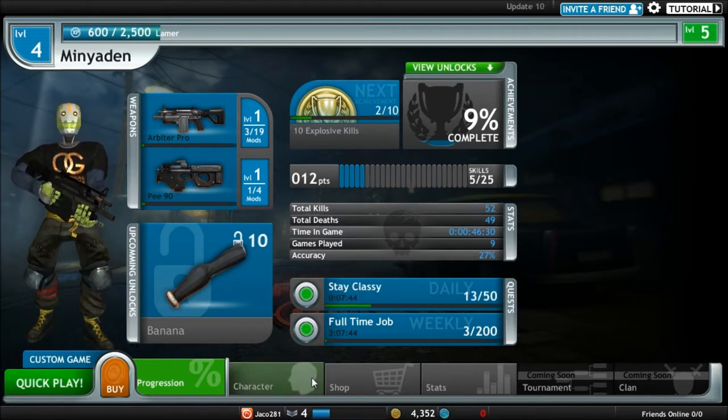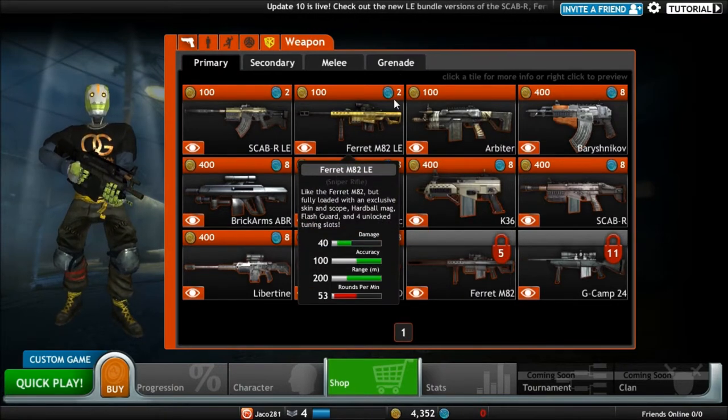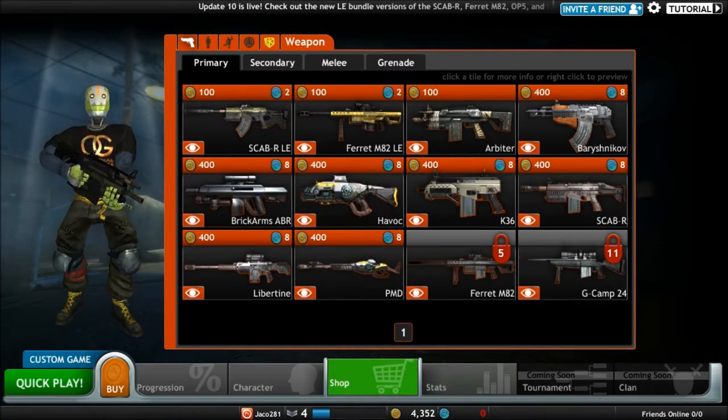It has a shop where you can buy your guns and stuff. There's two types of currency: blue coins which you have to buy with real money, and gold coins which you get from killing people and other achievements.